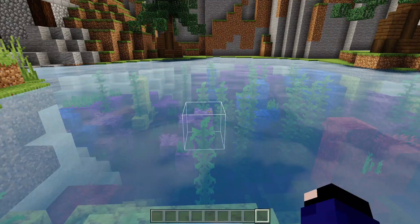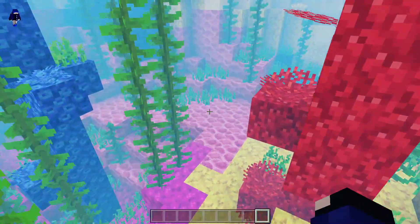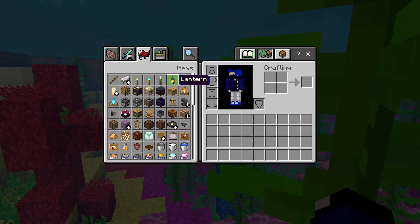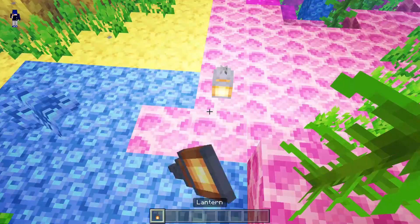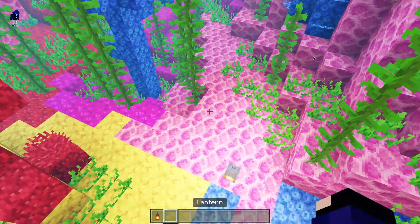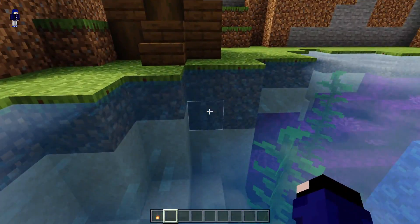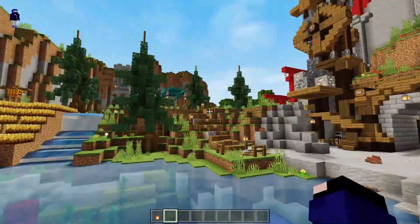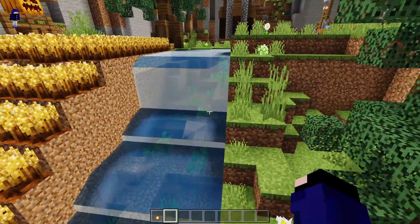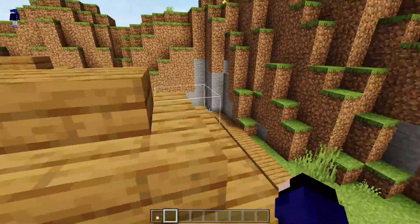Airnya seperti ini, kalau bisa lihat udah cakep banget. Kita coba lihat di dalamnya — di dalam airnya seperti ini, bagus-bagus banget asli. Kita coba taruh pencahayaan di dalam air. Pencahayaannya menurut gua terlalu terang sedikit. Airnya ini cakep banget, itu yang paling bikin memanjakan mata sumpah.